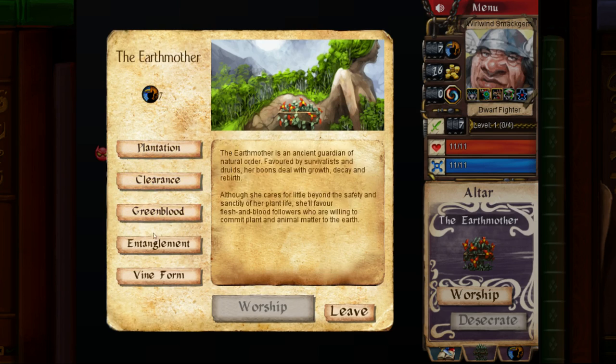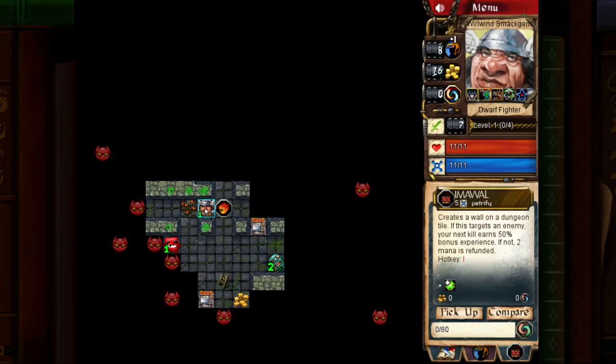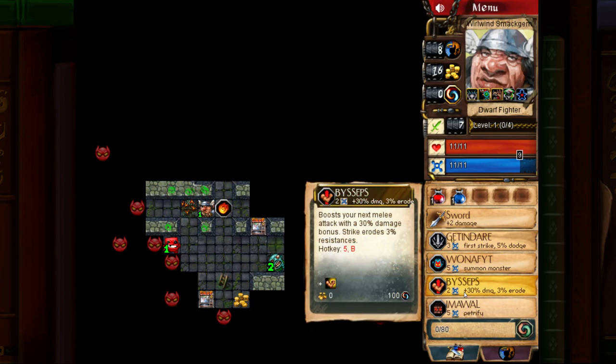We're not going to do anything with this yet, but we might come back to it. Look at all of these runes right at the start of the map — I have so many I can't use them all. We picked up Biceps: boost your next melee attack with a 30% damage bonus; the strike erodes 3% resistances of the enemy, not yourself.